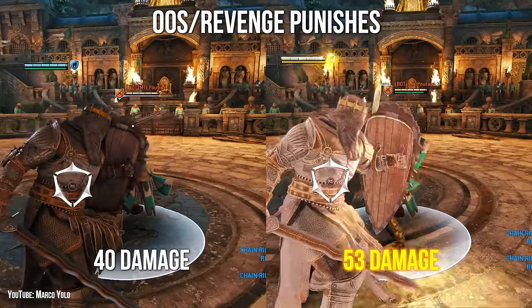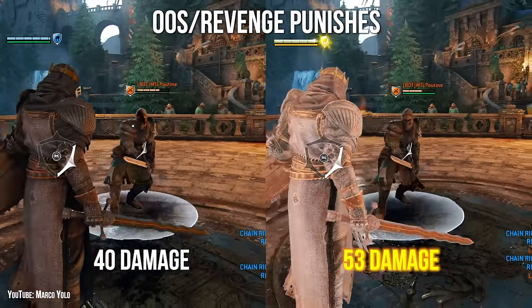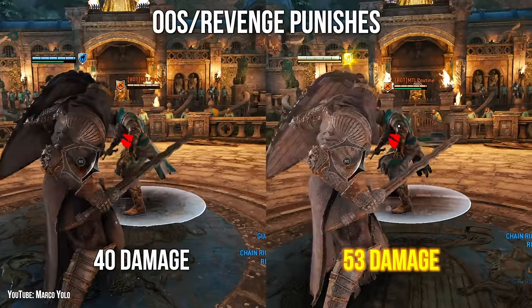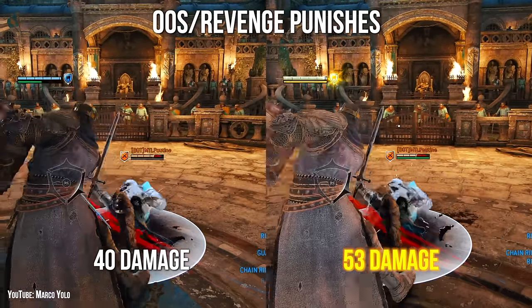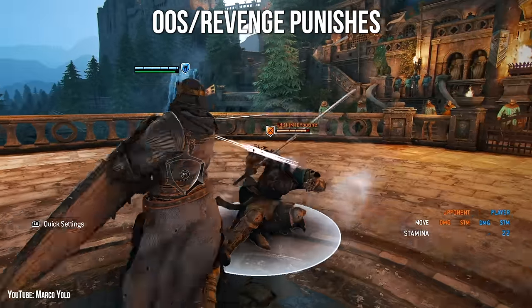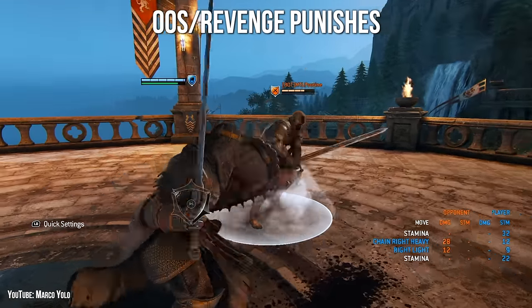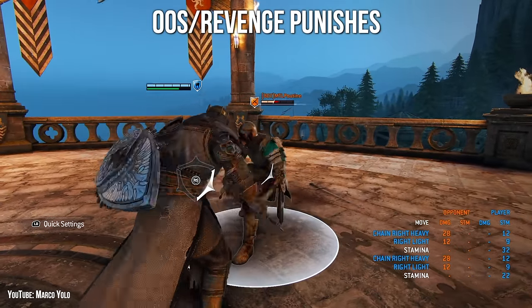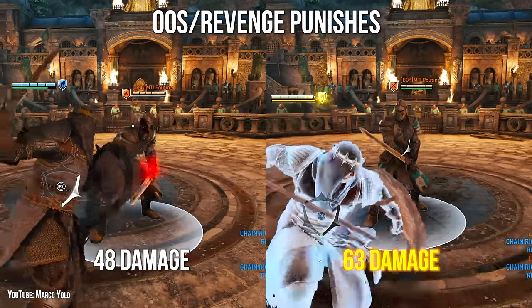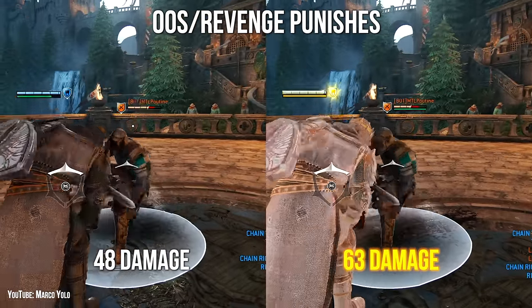When your opponent is out of stamina or you're in revenge, you can simply light into heavy on both parries and throws. If you have the stamina, you can flow right into Bulwark Slash for some good unblockable pressure. On parries, you also have the option to forward dash heavy into heavy for more damage, but the timing is a bit trickier.